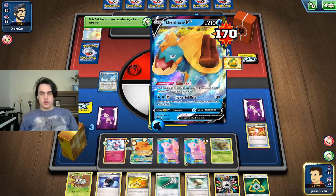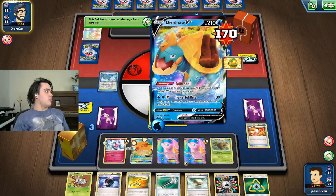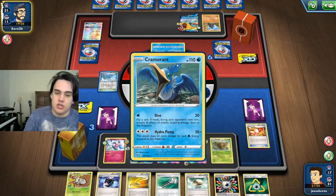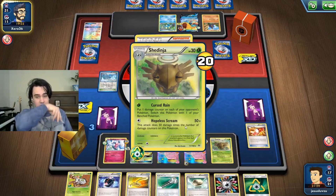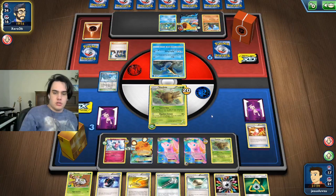This guy's weak to Electric so there's really no point in doing any Grass type moves against them. This guy's weak to Electric as well, this guy's weak to Grass but that doesn't make super much of a difference. We can also just retreat them. Sycamore, okay. We still don't have a Lysander or Guzma.